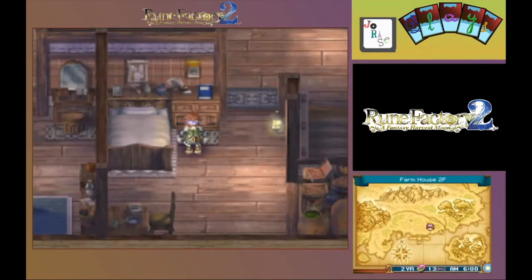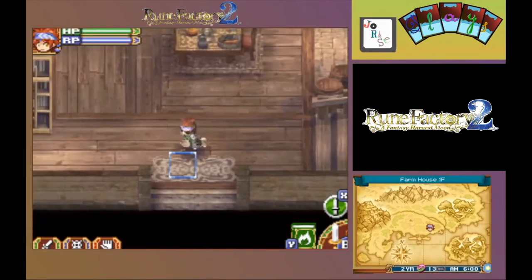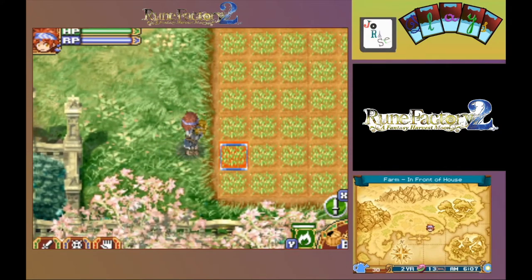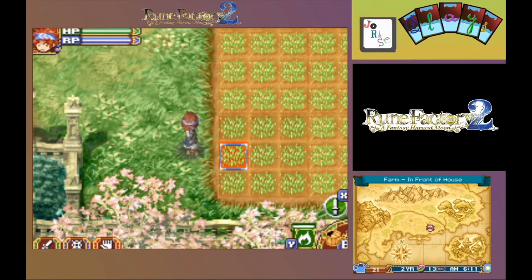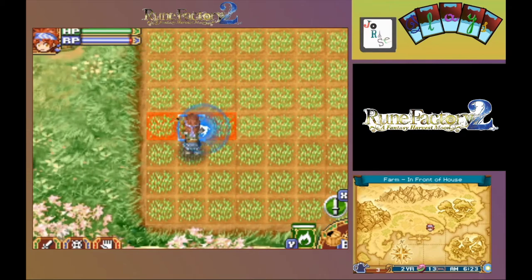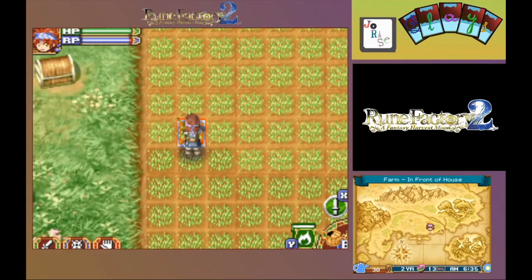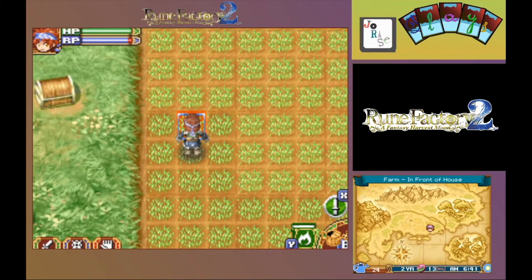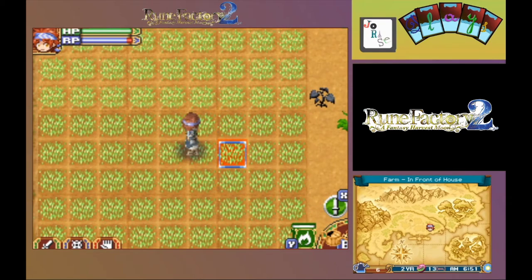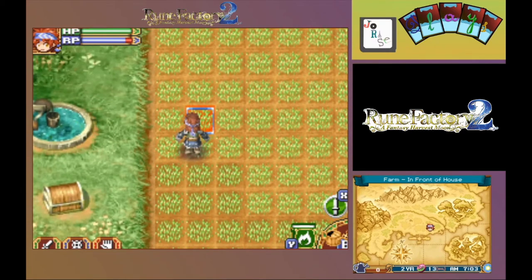Next day, check the calendar here. We have a festival today. Let's get things watered though — that never changes. Water is always needed for crops. Now we need more water in the pot. There we go. Keep getting things wet. Time for more water.